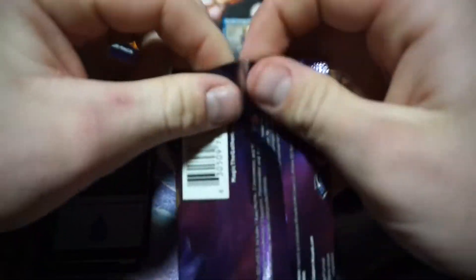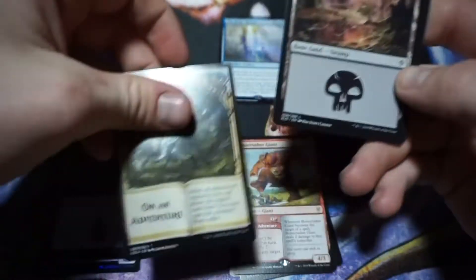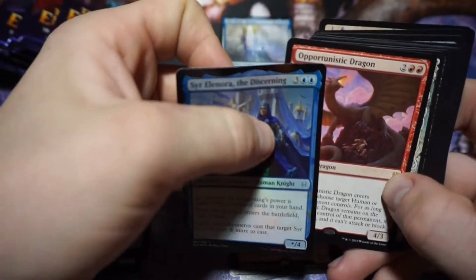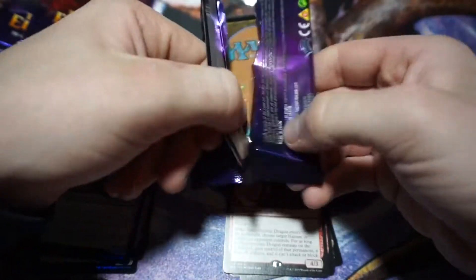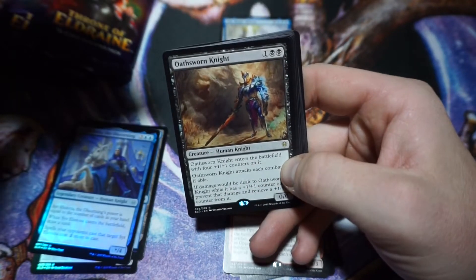Mythics are up top and these are rares. I don't know what number pack this is but we are busting through these. We got a foil uncommon. We got Opportunistic Dragon — used to be in my dragon deck but it didn't really work. I was just putting it in there because it was a dragon. There really aren't many low-cost dragons — believe it or not, I think the cheapest dragon is a four-drop.